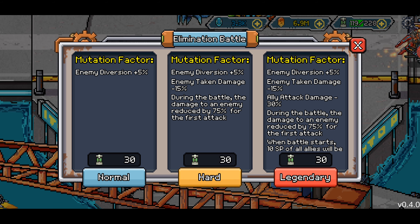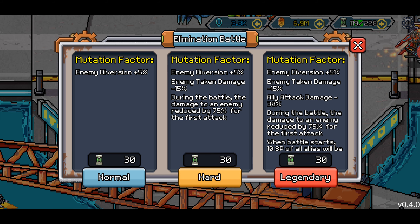Ally attack damage minus 30%, so essentially we're doing somewhere around minus 45% damage, which is quite significant. And during the battle, the damage to an enemy is reduced by 75% for the first attack — we know how to deal with that. And when the battle starts, we're going to lose 1 pip of SP.